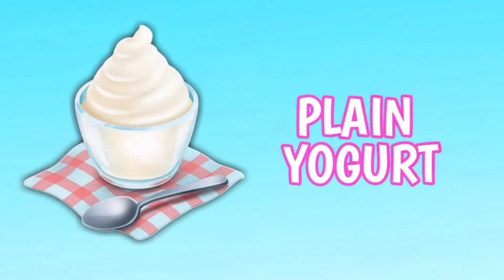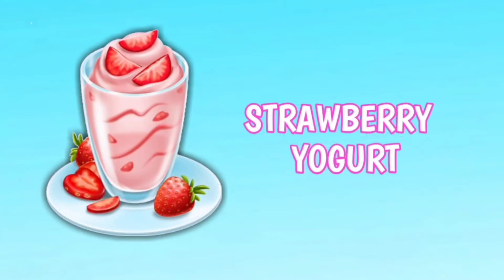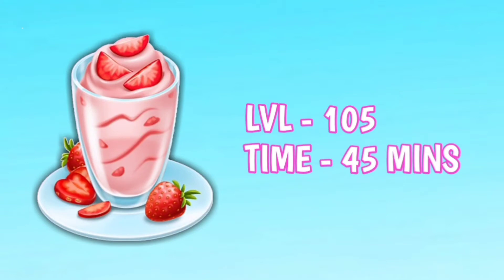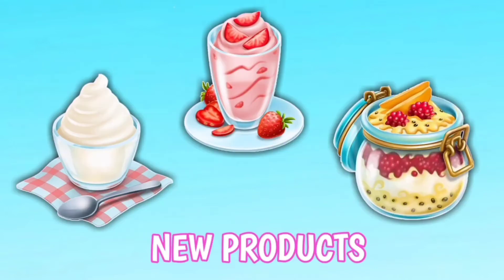The first product is plain yogurt, which unlocks at level 103 and takes two hours to produce. The second is strawberry yogurt at level 105, which takes 45 minutes to produce. The third one is tropical yogurt, which unlocks at level 109 and takes 60 minutes to be produced. So here are all the upcoming products in the Yogurt Maker.